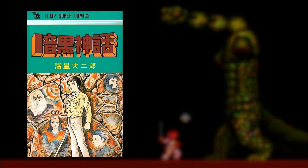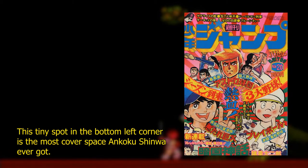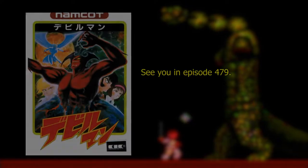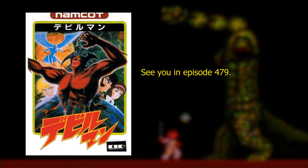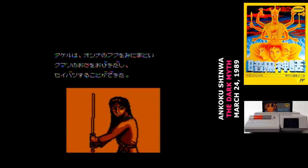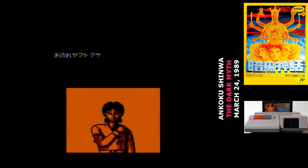Ankoku's Shinoa was an extremely short-lived comic from, what else, Shonen Jump. It appeared across six weeks in 1976. I honestly have no clue why it got a game. My best guess is that Tokyo Shouseki heard that Namco was releasing a Devilman game, and so they looked around for any comics that were similar horror stories from that era. This is also the last game by Tokyo Shouseki on the Famicom, which marks them as the first major publisher to exit the system.